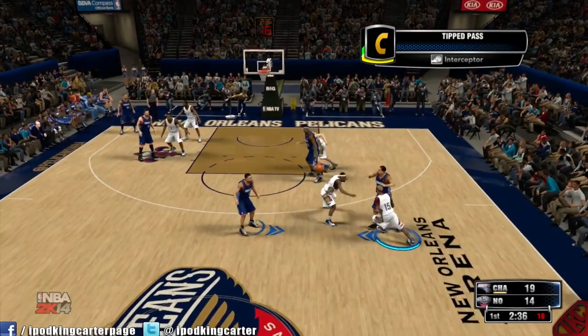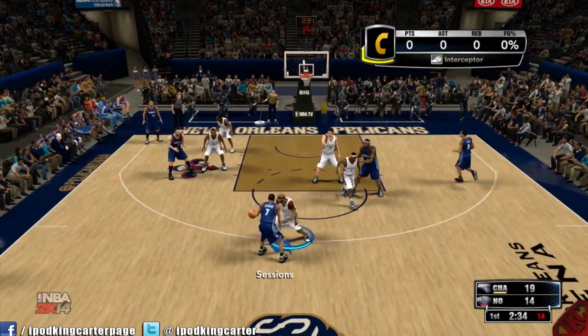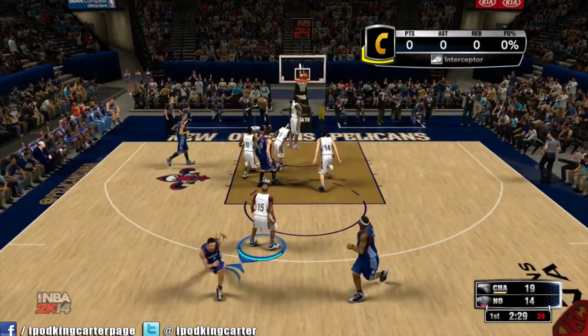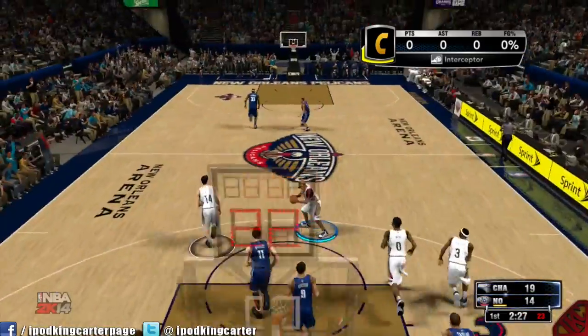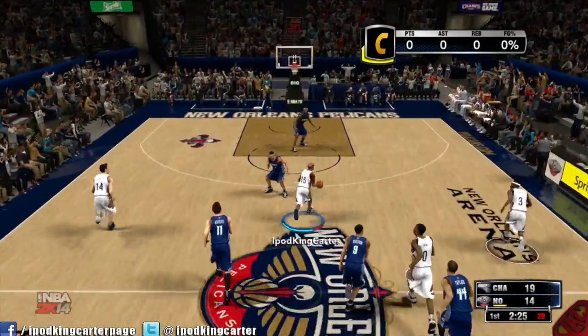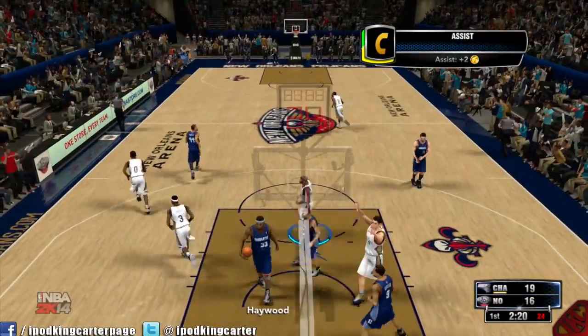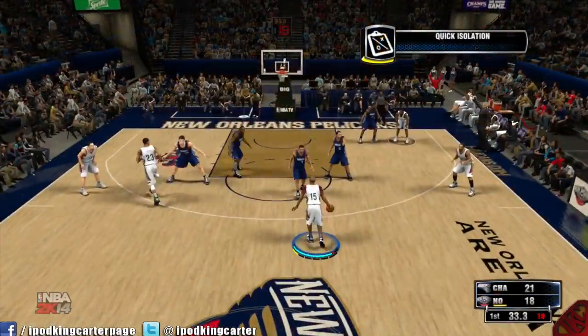Look at this — I almost got the cookies. Why is Hayward faster than everybody in a white jersey? It makes no sense; he's a center, he's not athletic. But I just had to show you guys that flashy pass — that's what I do.